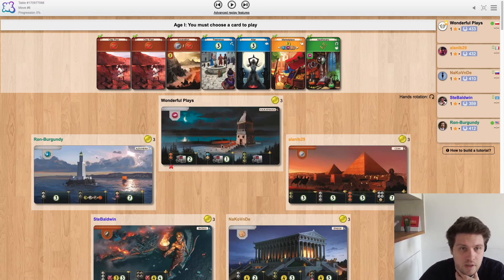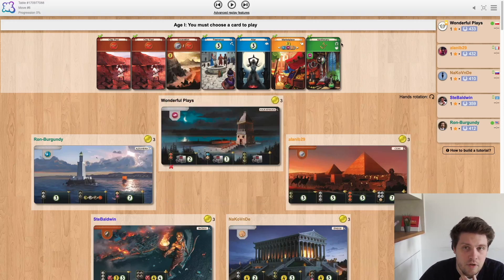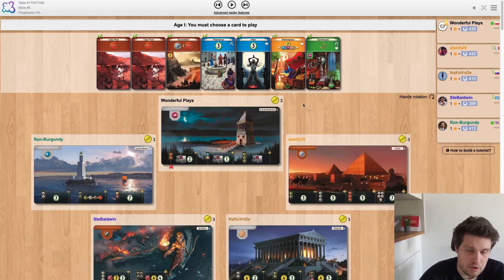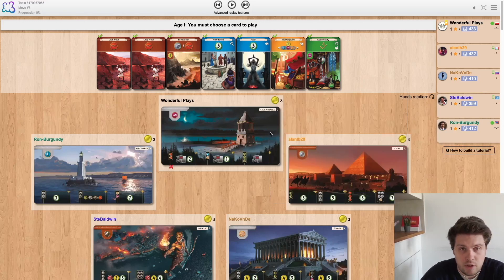The first hand is very interesting. There is a possibility for excavation, a possibility for apothecary to signal for green and to maybe start going full green — but I think that would be premature. There is a marketplace that has potential to be decent but also average, and that's why I decided to go for excavation.